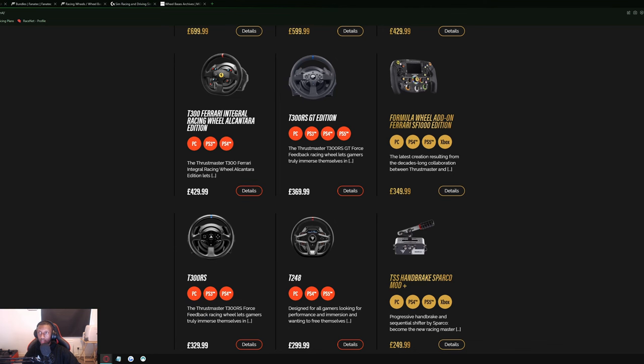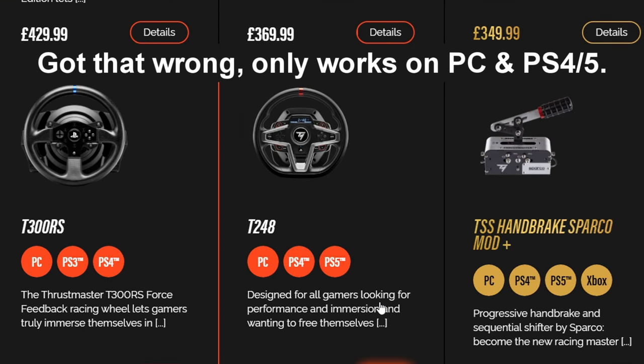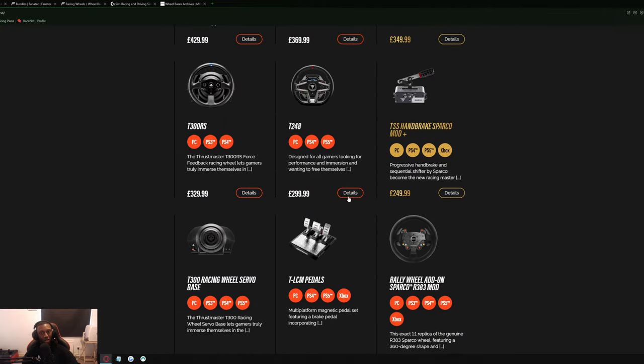With Thrustmaster you have two options. You can get the new T248 — I don't have a lot of experience with it, it is a newer wheel, so I'd recommend doing your research. It does work on all three platforms and was supposed to replace the T150. Force feedback is very important in F1 games; you want a wheel with force feedback or else you're pretty much playing with a controller in a worse format.